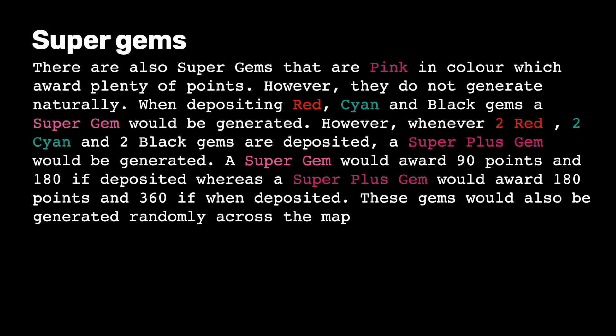There are also super gems that are pink in colour which award plenty of points. However, they do not generate naturally. When depositing red, cyan, and black gems, a super gem would be generated. Whenever 2 red, 2 cyan, and 2 black gems are deposited, a super plus gem will be generated.